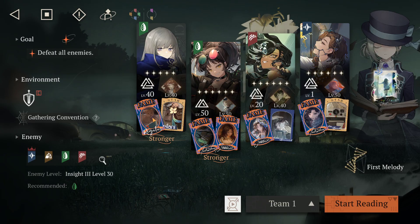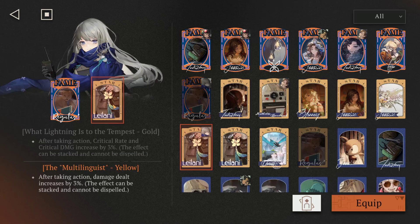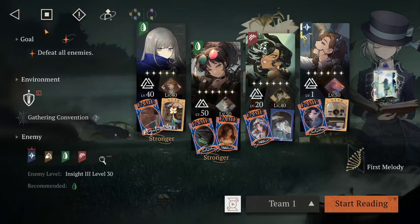For the fame cards on B-corn or your primary DPS: Lightning to the Tempest is really good — it increases critical rate and critical damage by 3% whenever she takes action. Also Multi Linguists — after taking actions, damage dealt increases by 3%. This is to constantly buff your main DPS. I'd recommend having a DPS that does single-target damage ultimates, which is why I have B-corn here since most of the damage comes out through ultimates.